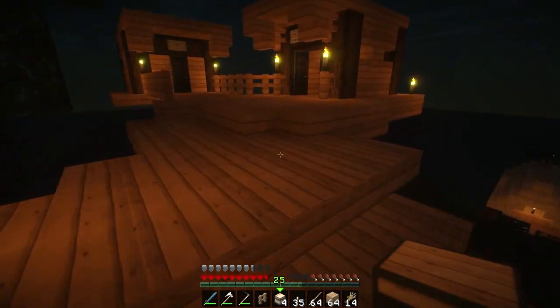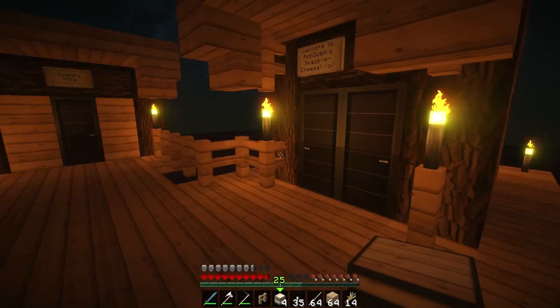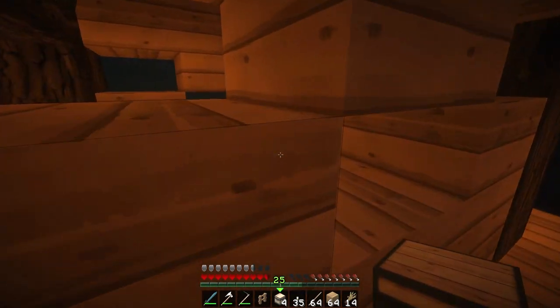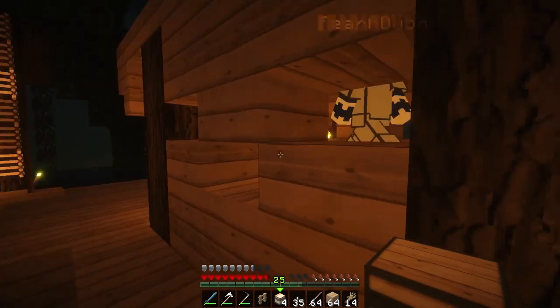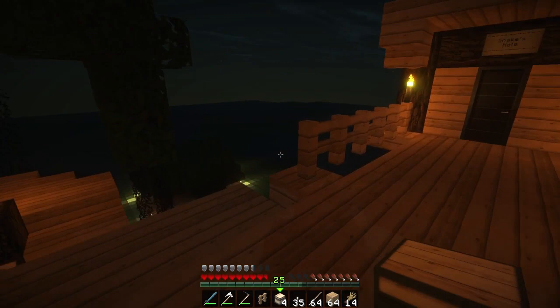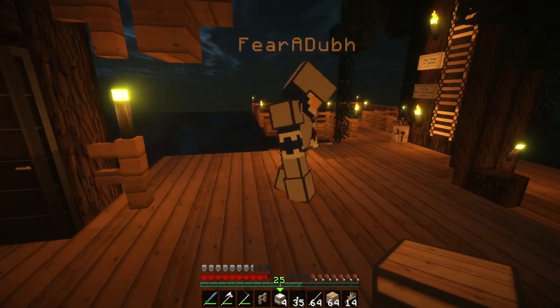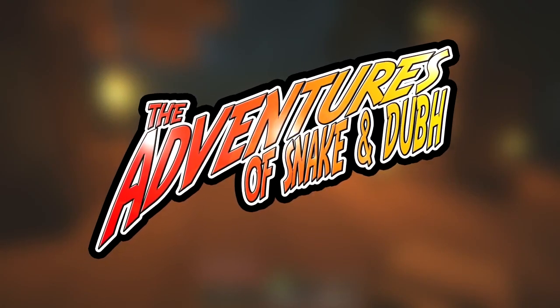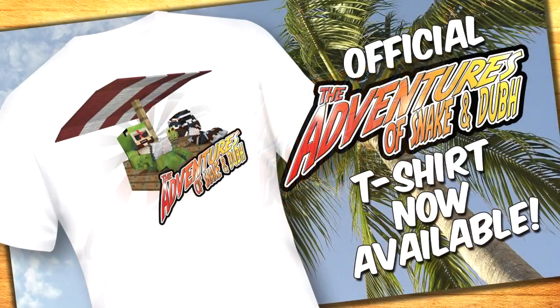Well, we've got some stuff growing - it's all going well. I think we should say goodbye now. Come back soon for another part. But yeah guys, hope you've enjoyed, thanks for watching. Keep your suggestions coming in for what you'd like us to build - maybe some suggestions for other wings. Yeah guys, thanks for watching, hope you enjoyed. Keep some suggestions coming in - we'll maybe make some more wings off of this tree. We'll see you again very soon. Bye! Join us again soon for another exciting episode of The Adventures of Snake and Dub. Bye!